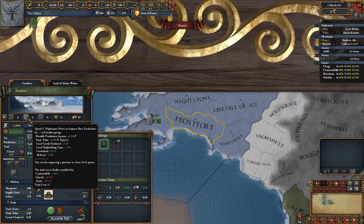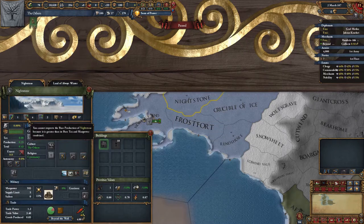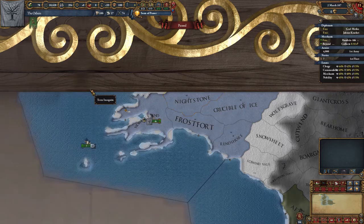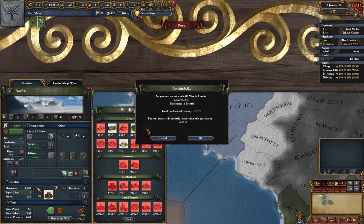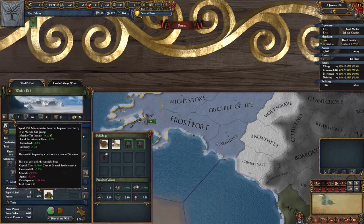I'm going to fast forward now through the improvements I'm making to the provinces, partly because of the repetitive nature of it and it's not the most thrilling thing to watch, but also because there's a lot of them to make early on. Building a solid economic base is time consuming, but it's essential for the strategy to work. I won't be leaving anything out because you might want to replicate this strategy yourself, but it's probably best to press on through a bit. Further down the line I'll look at the situation again and recap.